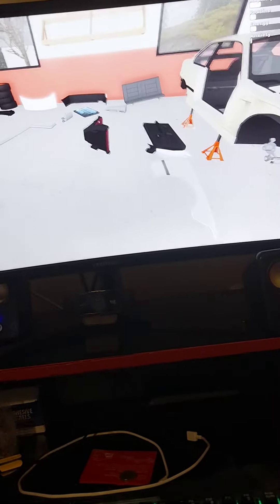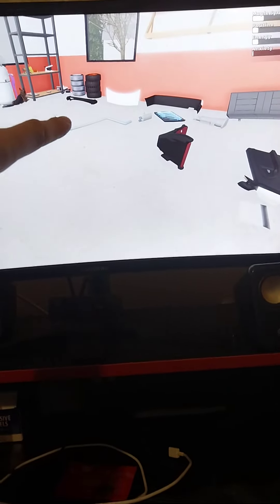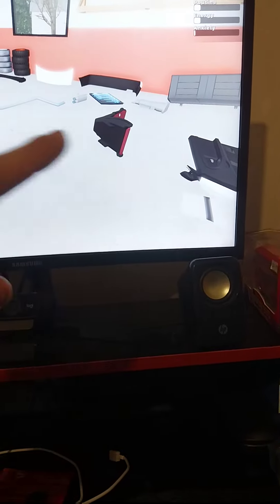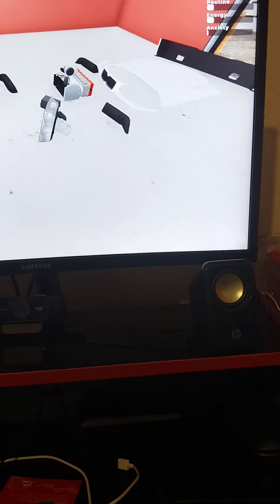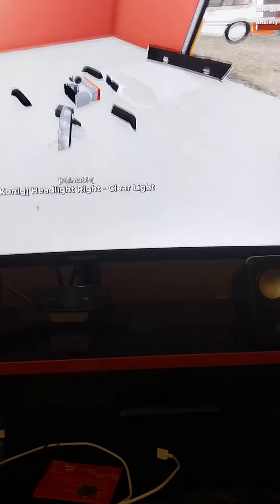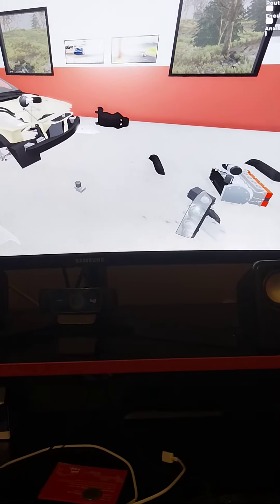I've put them in order where they've got to go. I've got up the far back, as you can see, they've got the spoiler, the boots, the rear bumper, that's the automatic gearbox, that's the rear seats, the door and the side panel. If you look up here, got the ABS, the lights — I've got two sets of lights, don't know what I'm having yet. Got the front cage, the bonnets, the front bumper, and the engine, intact seats, and the side panel, and the door should be there as well.